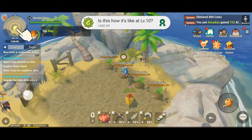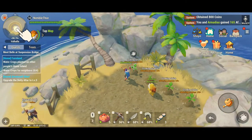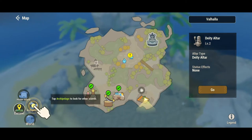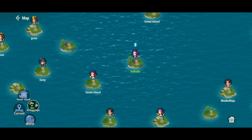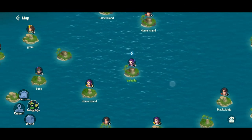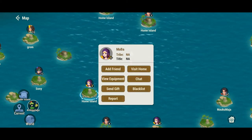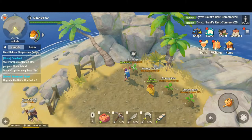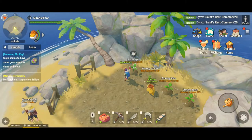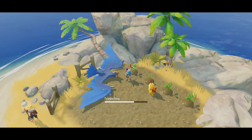I believe we've finished this quest now — that's pretty awesome. And look at this: there's even a map where we can see all the other players and their islands. Our island, of course, is called Valhalla, because what else — I am NimbleThor after all. And if we wanted to, we could go visit some of these other homes as well. I want to go back to questing instead, but you can visit your friends and that's a very nice social element to the game.